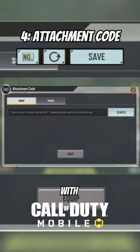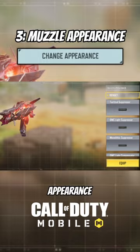Next, you can now change the appearance of muzzles. You can choose to use its original appearance or default appearance, meaning you can't see the attachment.